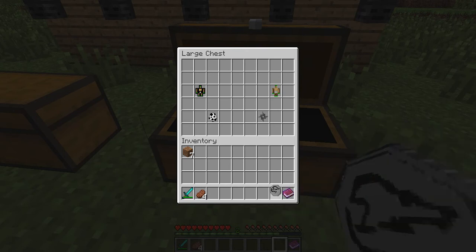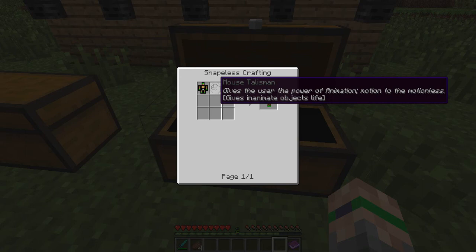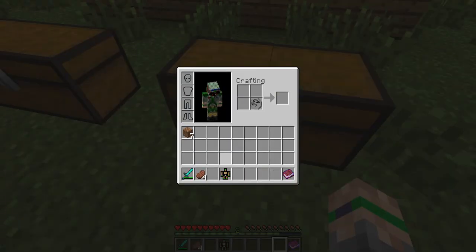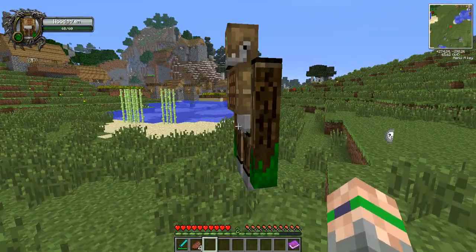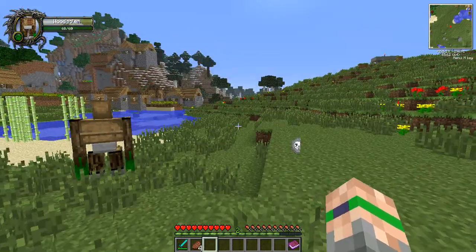It brings your little wooden toy to life — you get a puppet. You just put them in your inventory or crafting table together, the Mouse Talisman and the Wood Golem Toy, and it makes your little toy man. It's pretty much the exact same thing as an iron golem, except a lot cooler. I don't think it has as much health — an iron golem actually has about 110 health.